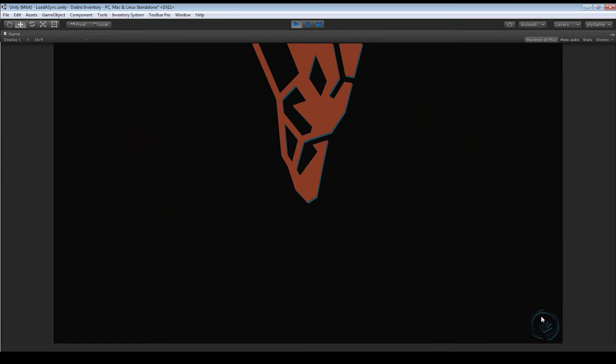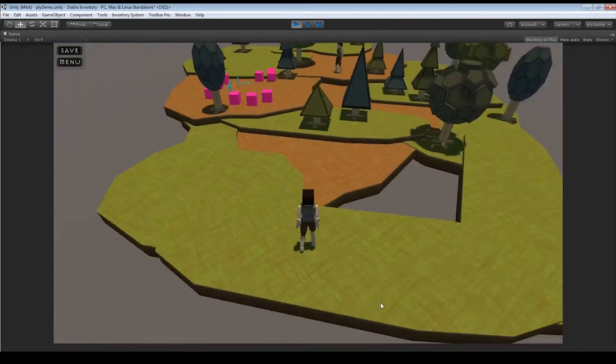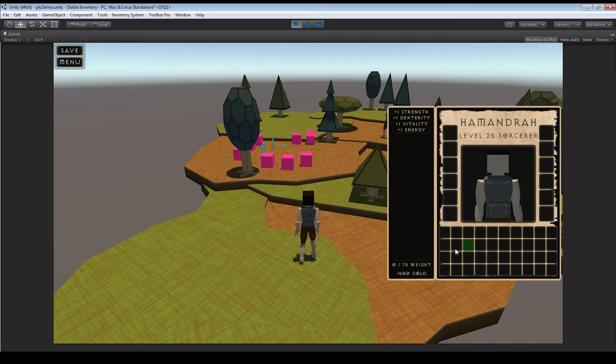After the load reaches 100%, we enable a button that lets us continue and move on to the scene we called. We click it and now we're in our world — not very beautiful but we have some nice little models. We press I, which can be rebound to any key, and we have our inventory.